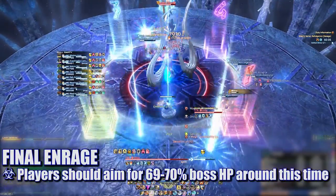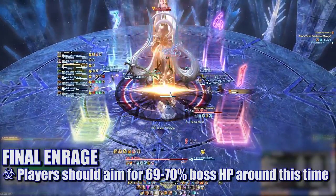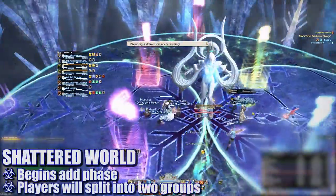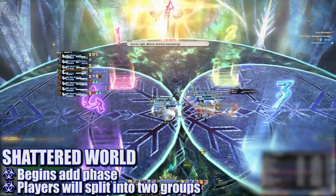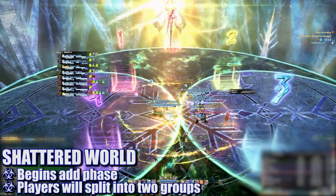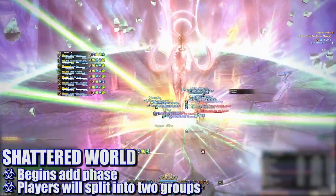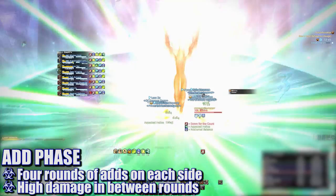To keep on track with the titan rage timer, players should aim to have Shiva down to about 69 or 70 percent here — the lower the better. At this point, Shiva will fly away and begin to cast Shattered World. This will divide the platform into two circles and transition the fight into the ad phase. The group will need to split in half here, as the circle you're standing in will determine which platform you are sent to.